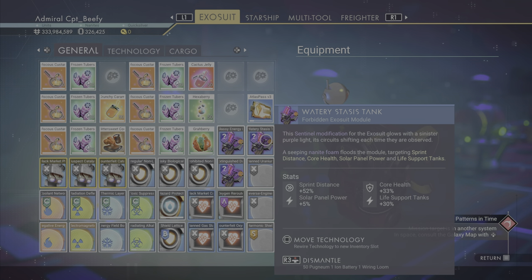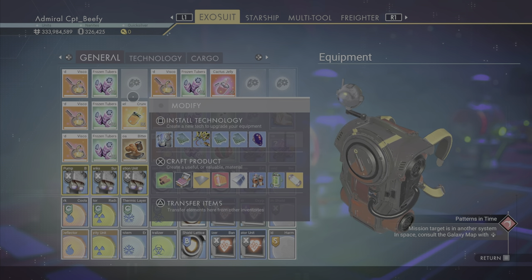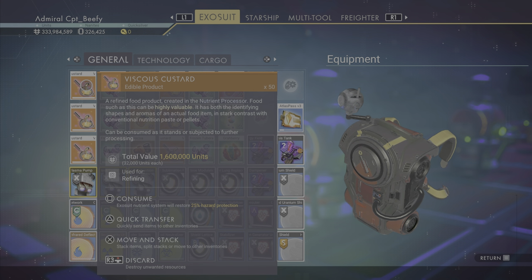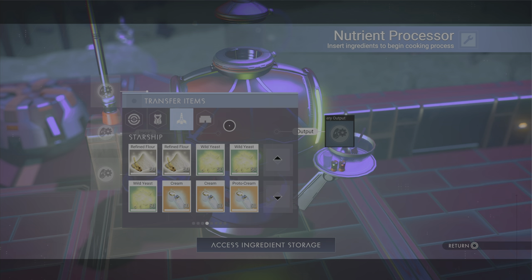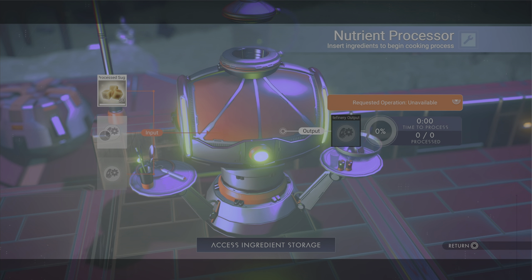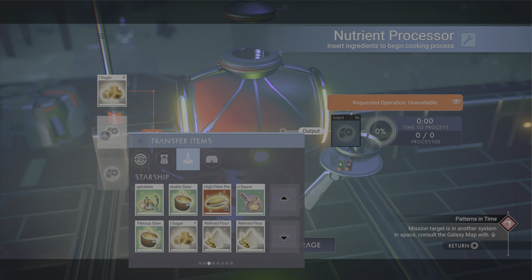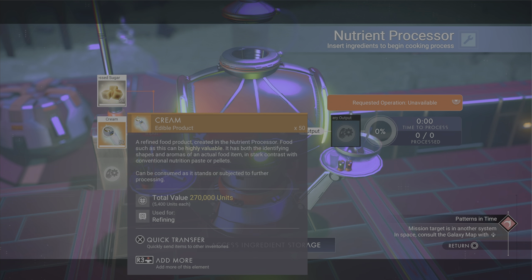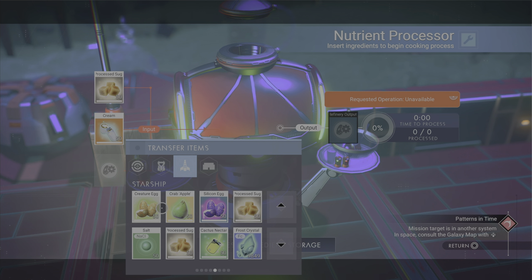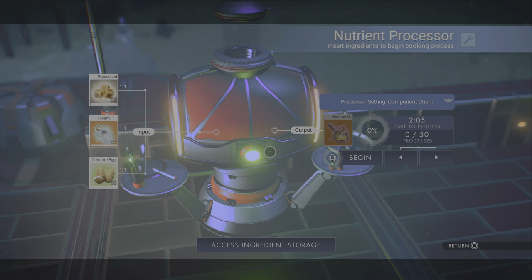This is going to require a little bit more work than the cooking we've done before, because we're gonna have to do a little bit of traveling to make a variety of ice creams. We're gonna start with the very basics: ice cream requires viscous custard. It requires three things we get here at our farm — processed sugar, which we get from the cactus by refining it twice; cream, which we collect from the feeder using milk from creatures; and eggs, also from the feeder.